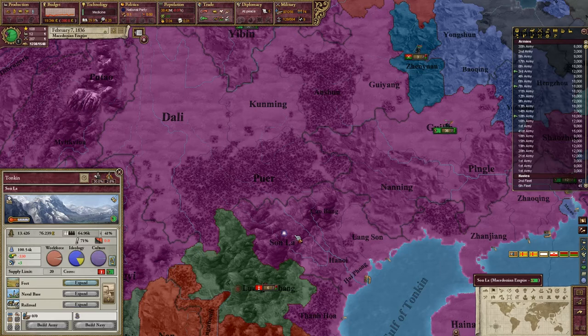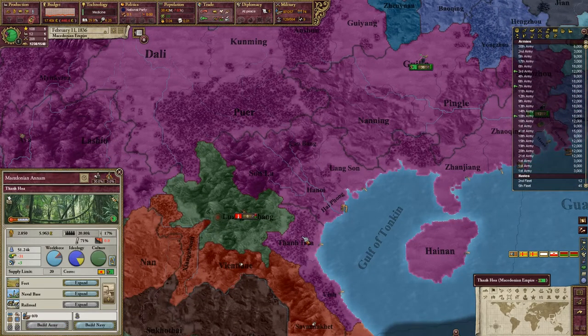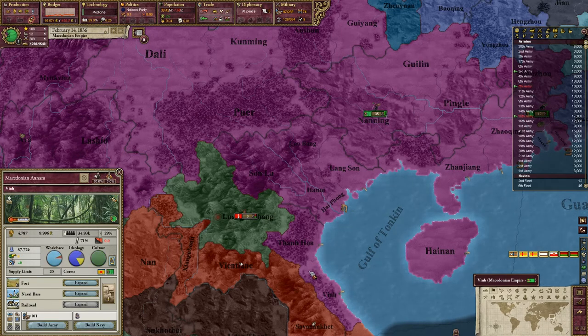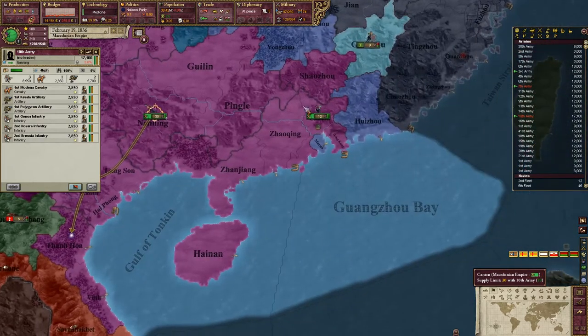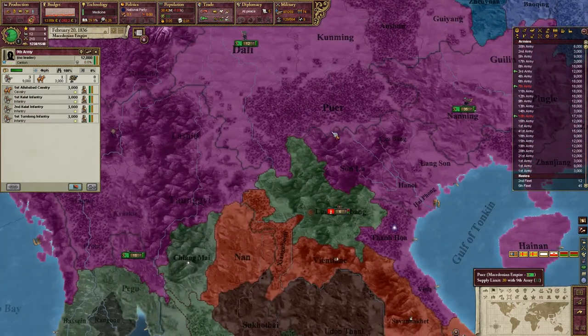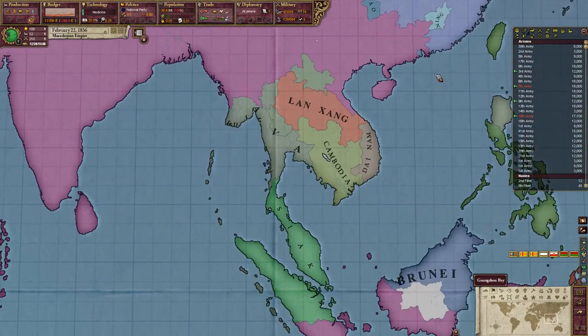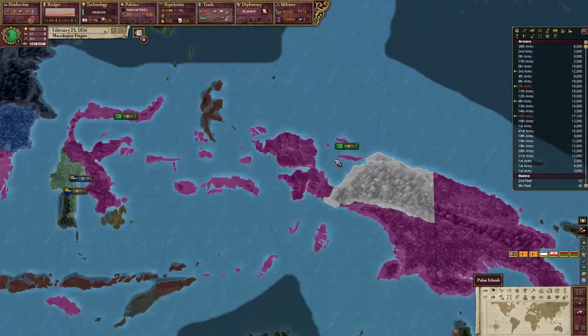Checking supply limits: Hanoi is 30, others are 20. That's actually two separate armies — we'll have to split them. Let's make sure those guys split up. We also need to get our fleet organized.